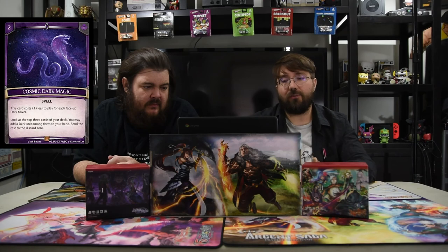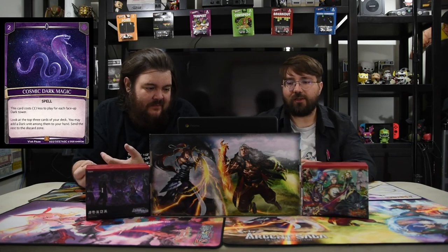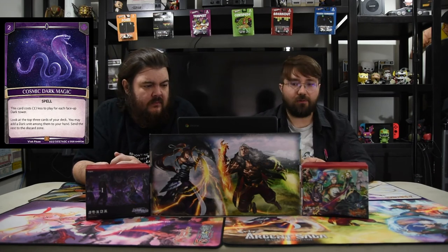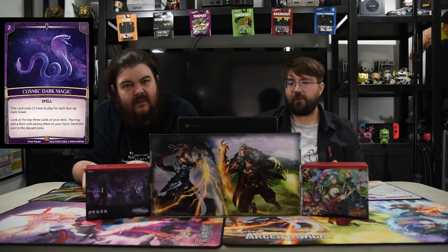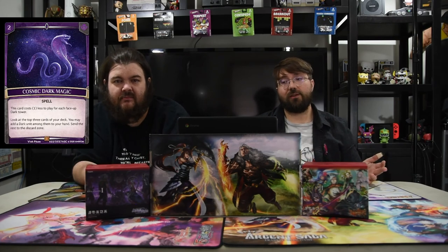We don't have sideboards usually, but we do have honorable mentions — Cosmic Dark Magic. This card costs one less to play for each face-down dark tower, so it could be free. Look at the top three cards of your deck, you may add a dark unit among them to your hand, then send the rest to the discard zone. This can be really good to weed out dudes that you can bring back anyway. You get the guy you want and then you send the little guy that comes into play from getting milled into the graveyard, so it still gets sent that way.